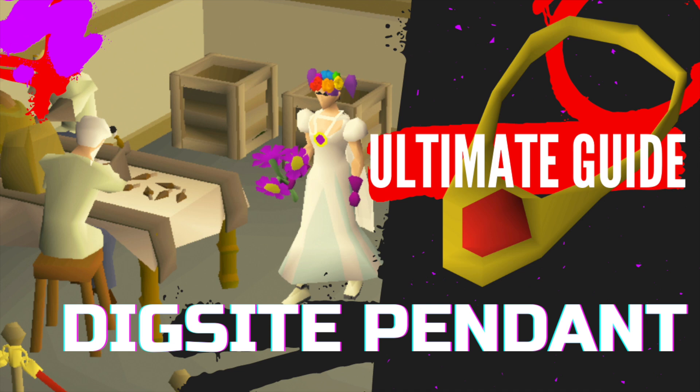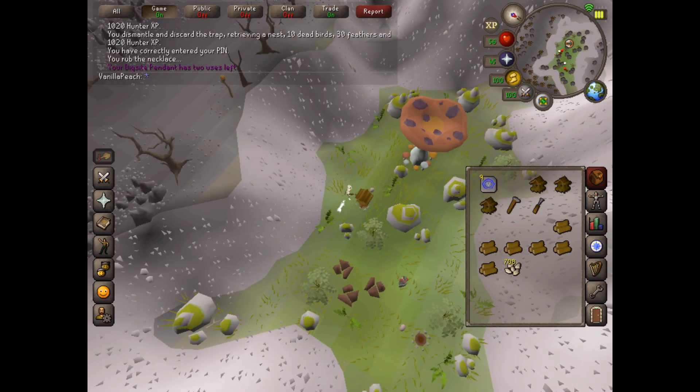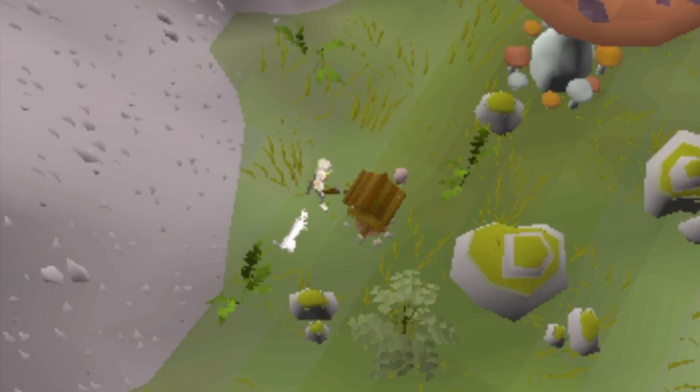Hey guys, this is Vanilla here and today I'm going to talk you through how to get a dig site pendant. You just need to go to the Varrock Museum and you also need to have completed the Dig Site quest. A dig site pendant will allow you to teleport to Fossil Island, which is great for birdhouse runs.